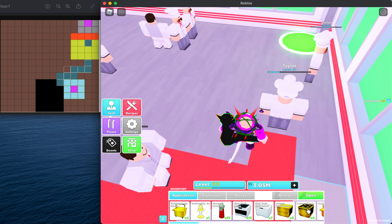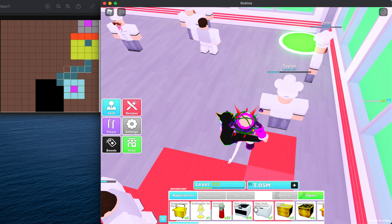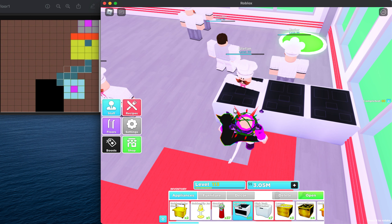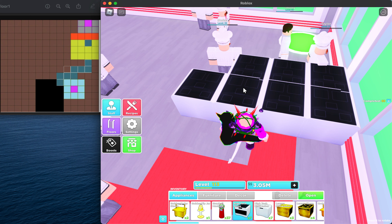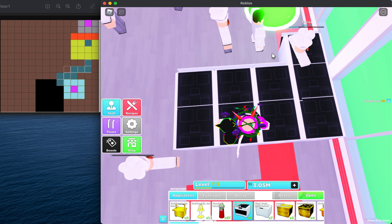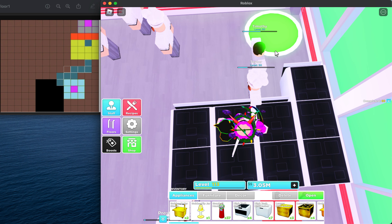If you don't have luxury items, it's completely okay — you can use your regular stove, better stove, whatever you need. First, we're going to place stoves from the wall: one, two, three, four. Then another row of four stoves: one, two, three, four. Then we're going to place another row except with a gap in the middle.